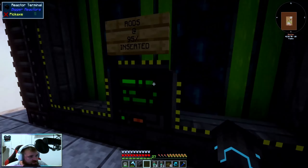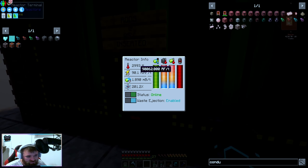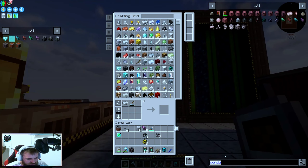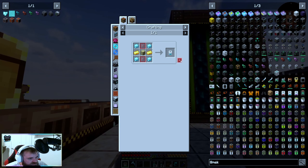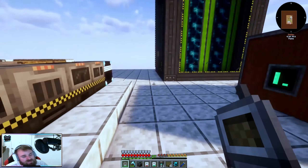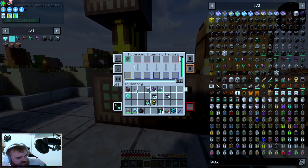I actually had to turn the reactor up — so this is no longer 95%, it is actually 85% inserted, because we're using more power. I had to bring it up to 90,000 RF per tick, because we are currently pulling out around 50 to 60,000 RF per tick now — it's crazy. So the chemical infusion chamber — we want to upgrade it because we've upgraded the rest. I just right-click on it and it brings up the upgrade menu. We're going straight to advanced — and that's the advanced injecting factory.